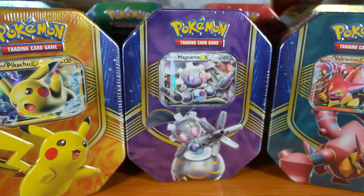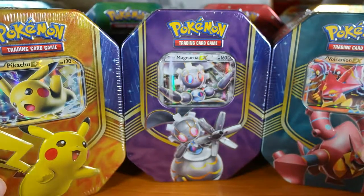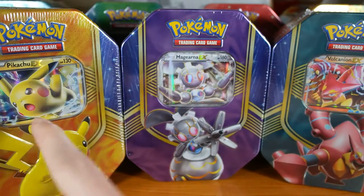What's going on guys? R9 back again with another Pokemon opening. Today we actually have something pretty cool. We have all three of the new tins — the Battleheart tins or whatever you want to call them — and we have Vulcanion, Magearna, and Pikachu.